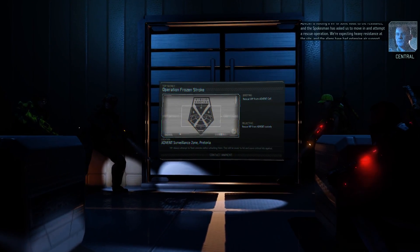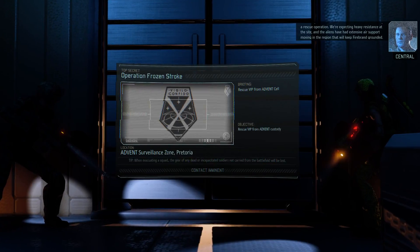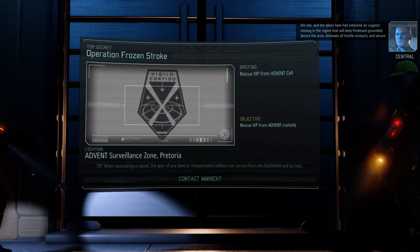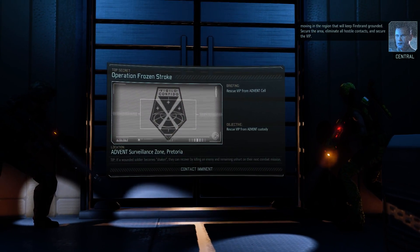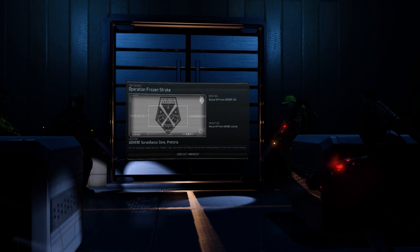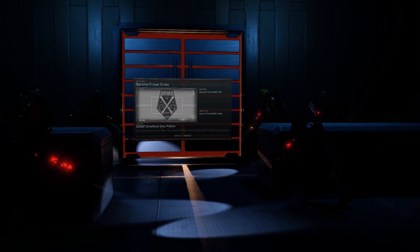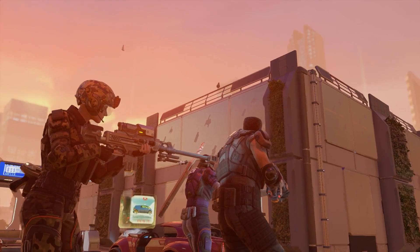We're attempting a rescue operation. We're expecting heavy resistance at the site and the aliens have had extensive air support moving in that region. That'll keep Firebrand grounded - lock down the area, eliminate all hostile contacts and secure the VIP. Forget the part about eliminating all hostile contacts unless we have to. I sent people with lasers, so we should be prepared here. I think it was five.